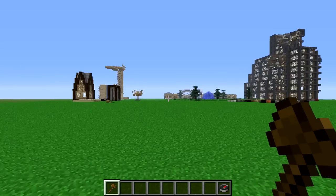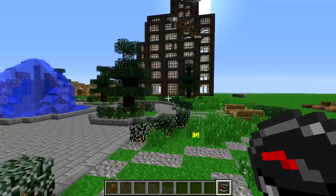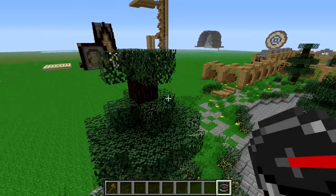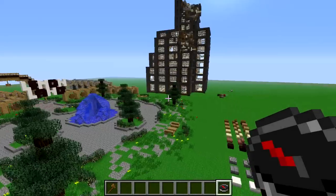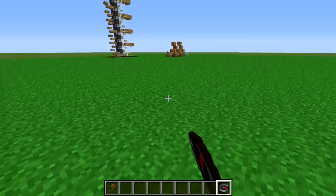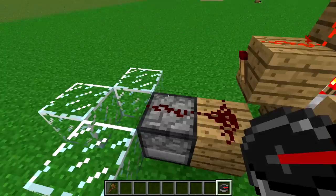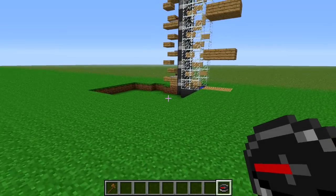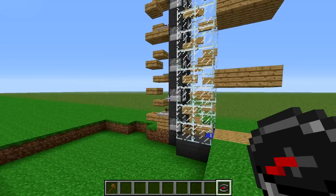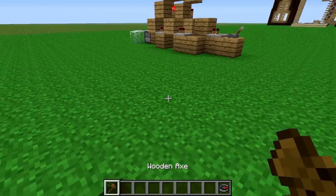Hello everyone, and welcome to the first official episode of Let's Create an Amusement Park Adventure Map. On today's agenda, we have redstone stuff. This was actually the only topic that was requested in the last video, so it made it easy to choose which one I should do.